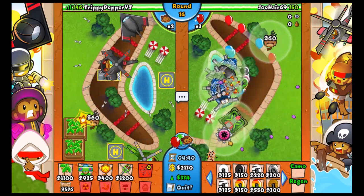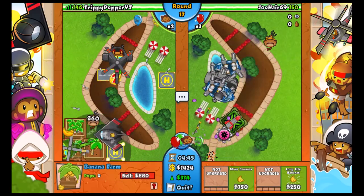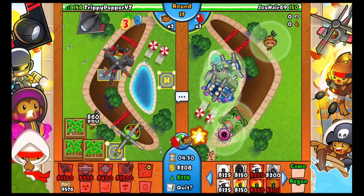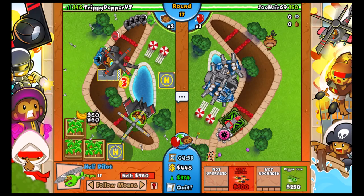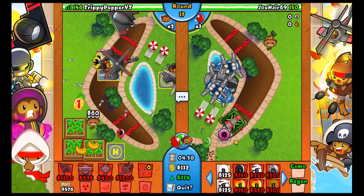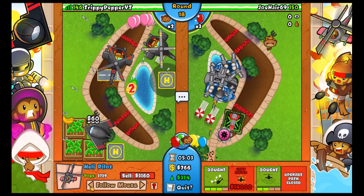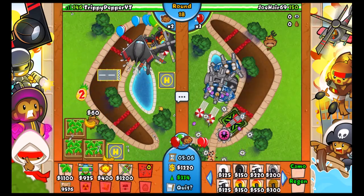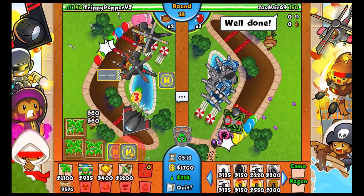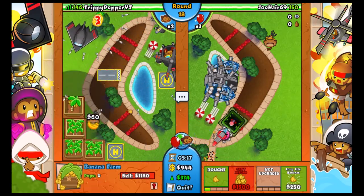We got the energy out of him and he sold all his farms with just that rush, so I'm just going to carry on farming. If he sends a moab I'll upgrade. He's going for some camo leads - that won't do anything because the razor rotors are actually pretty good against those. Setting that to pursuit just in case he sends a moab. It doesn't look like he's going to send a moab so I'll just keep on farming and get the next plantation up.